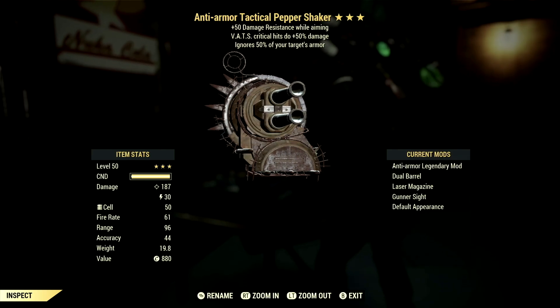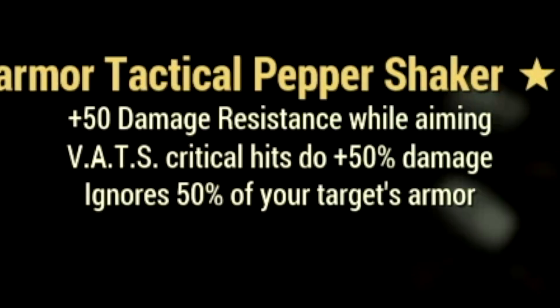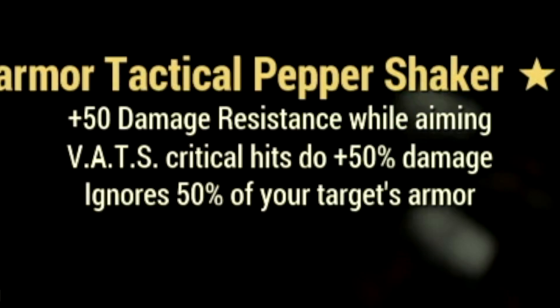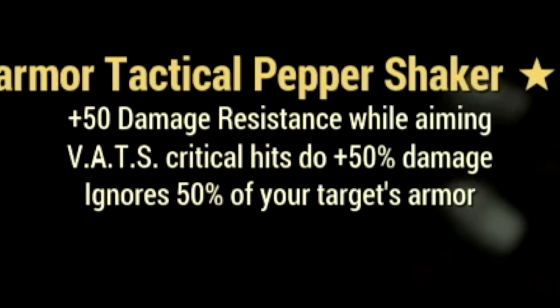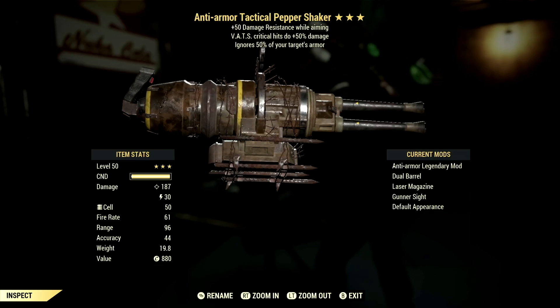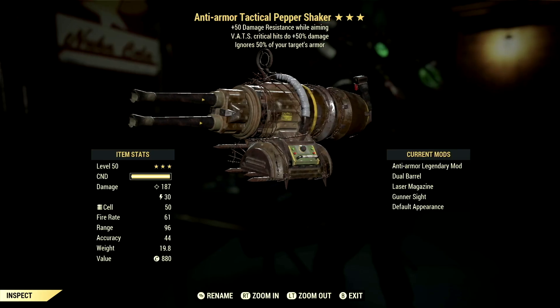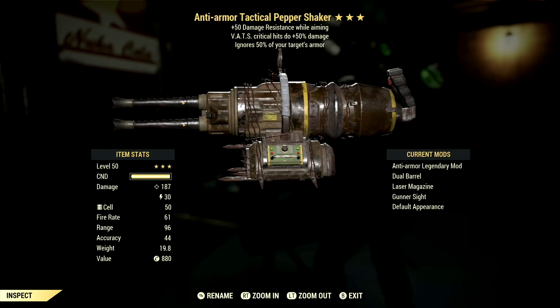This is my 3-star legendary Pepper Shaker that we're using for the video. The main legendary effect is the anti-armor effect, which ignores 50% of your target's armor, has a VATs critical hit to do a plus 50% damage, and also has a plus 50 damage resistance while aiming. This Pepper Shaker is insane. The mods we went with are the Dual Barrel, Laser Magazine, Gunner Psych, and the default appearance. This is the Pepper Shaker in all of its glory.